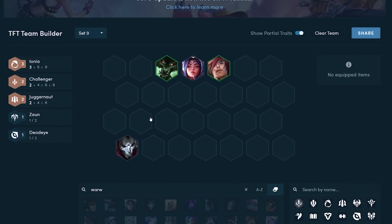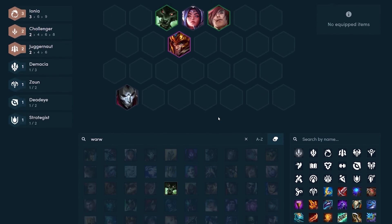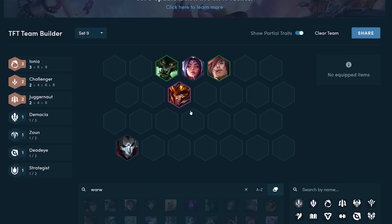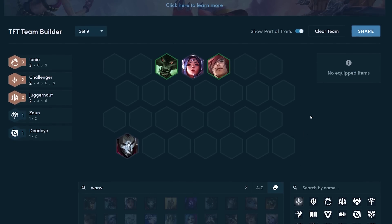Two things to keep in mind: a two-star unit is generally better than a one-star unit. So for example, if you get a two-star Maokai, you might want to fit it in over one of your one-star units. If you randomly get a four-star unit — even something like a Jarvan that doesn't fit your synergies — you probably want to fit it in somehow, even if it means replacing one of your synergies. So now you know not to blindly follow whatever I show you, and to apply some critical thinking before you force these early game boards.